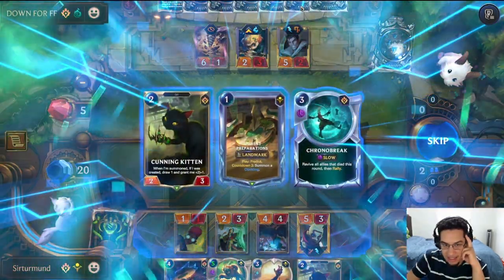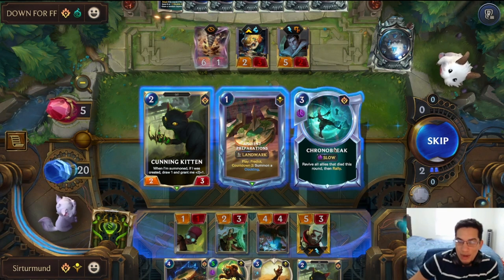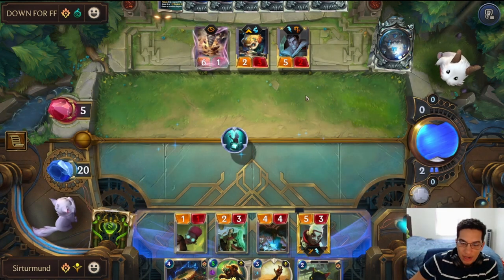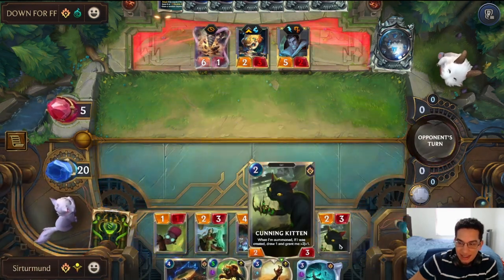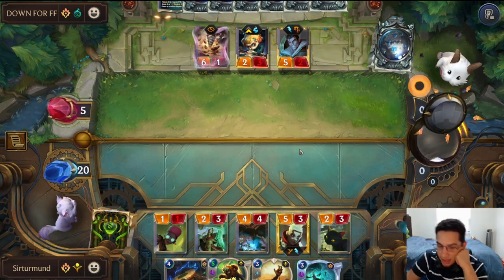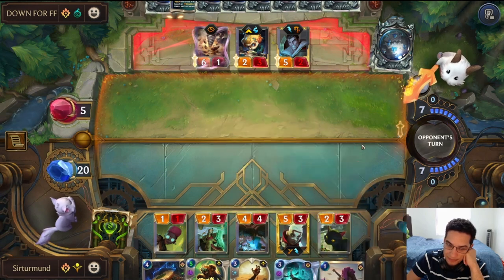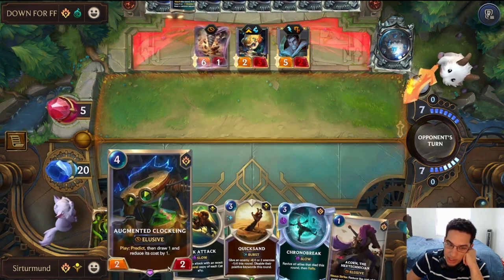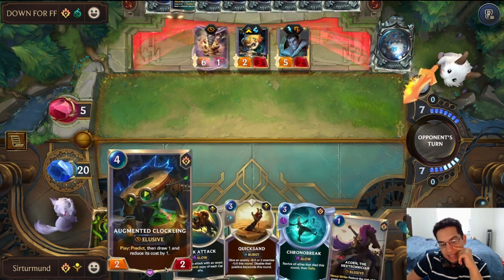That's the wrong cat. However, this Corner Break is way too good for us to pass up. So we pick up the Corner Break, play down this first cat that didn't get created, and we'll have the Corner Break as a rally. Because we can go Clockling and actually have another cat that costs zero.